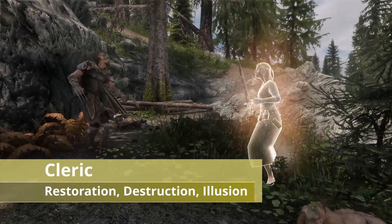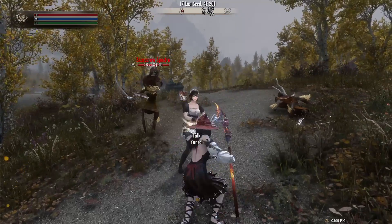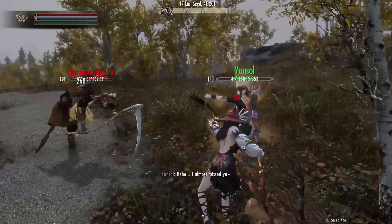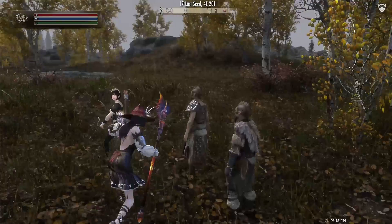Following up, we have Cleric, which utilizes Restoration, Destruction, and Illusion. Of course, being a Cleric, you have to have Restoration spells. Aid is a simple novice concentration spell letting you buff allies' skill levels. There are also Aura of Might, which buffs the damage of allies, and Aura of Vigor, which heals allies.